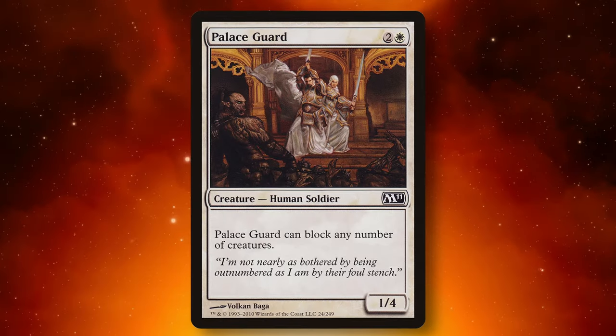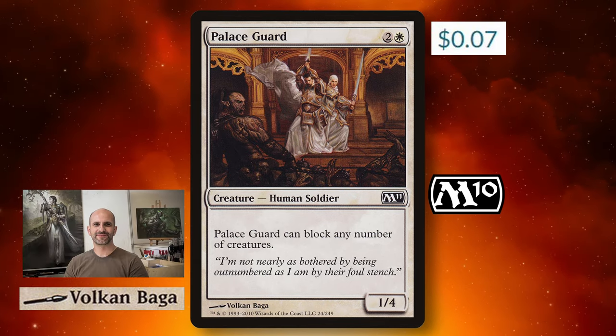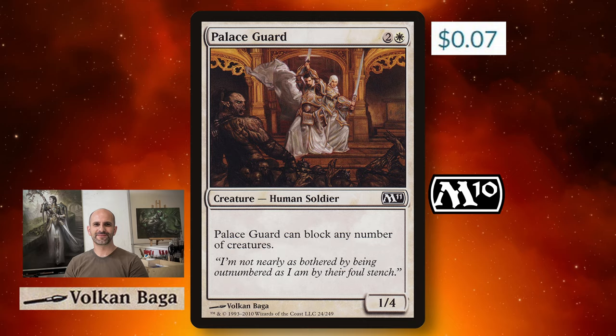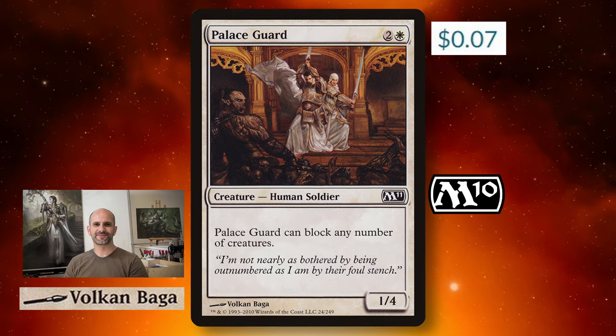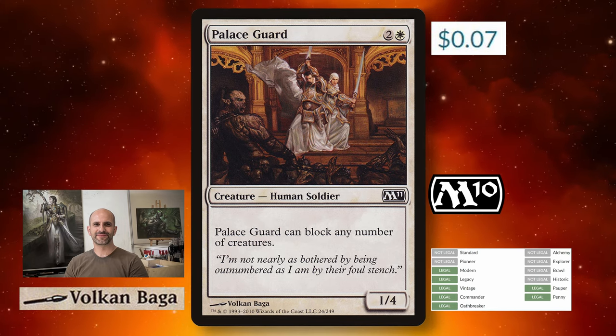Today's card highlight is Palace Guard from M10, sitting at 7 cents. Illustrated by the talented Vulcan Baya — I'm not sure if that's how you say their name, but it's a super cool name. Legal in Modern, Legacy, Vintage, Commander, Oathbreaker, Pauper, and Penny.